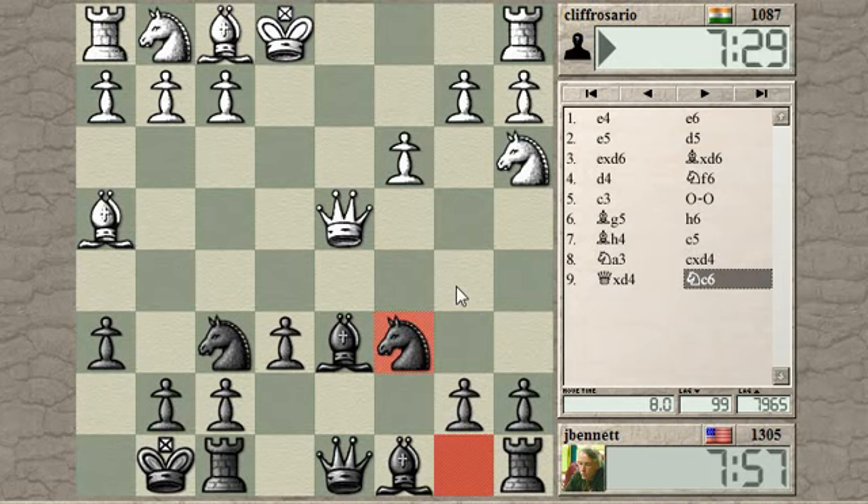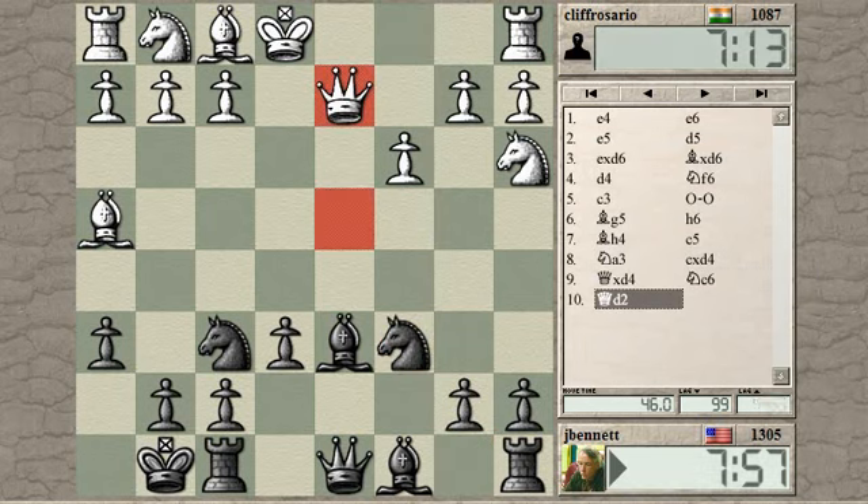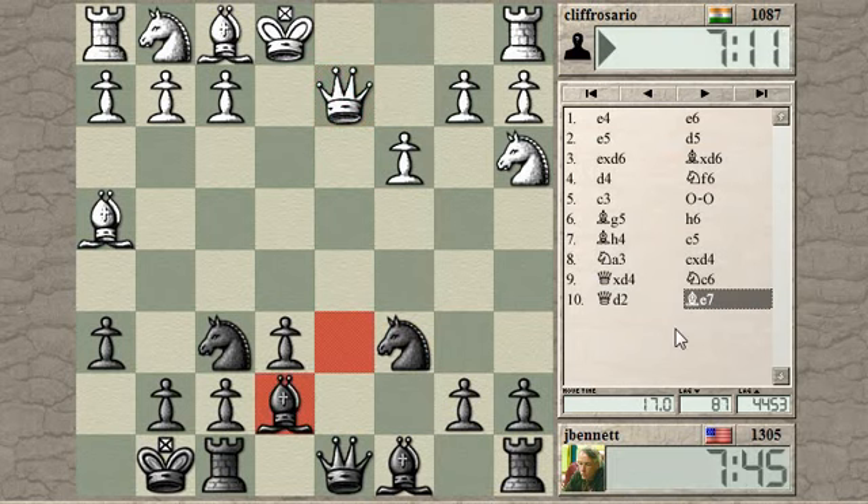His other idea might be knight to b5 trying to get into c7 or hitting the bishop. Castling queenside is probably not a bad idea. Oh, but he's going to do something about the queen — I'm forgetting his queen is under attack. So he has no time for any other moves. He can either take the knight or retreat the queen, and he chooses to retreat. Now it is possible for him to play some of those other moves like castling queenside. Why don't I just unpin my knight, see if he wants to trade queens.